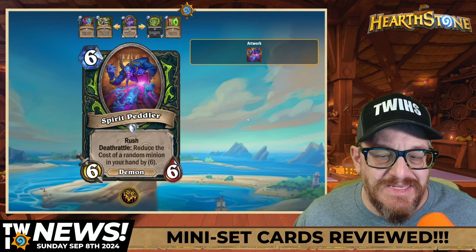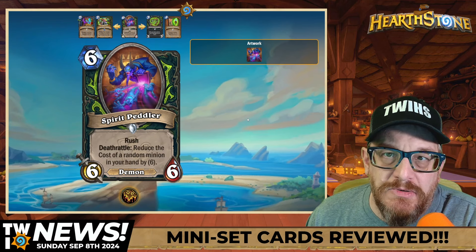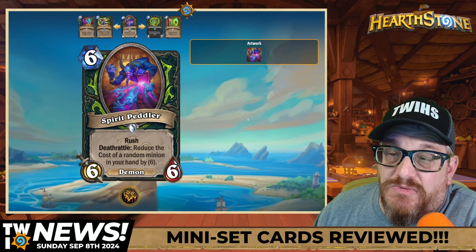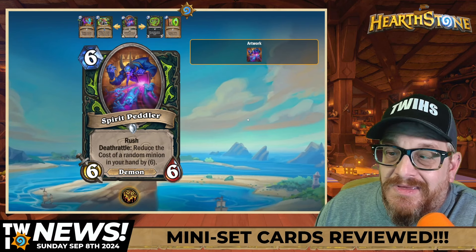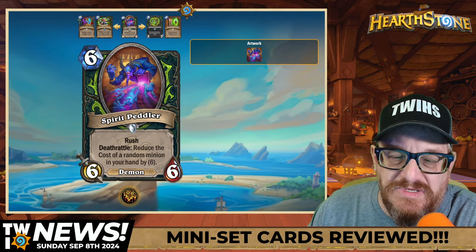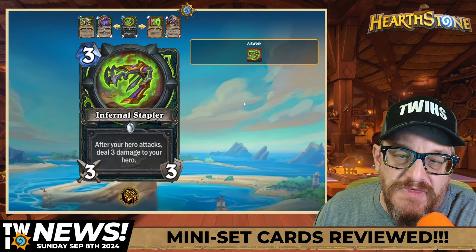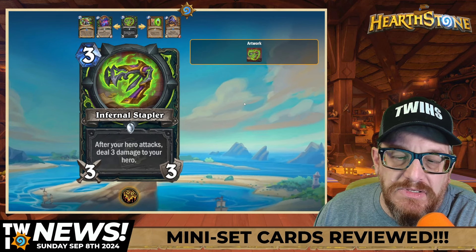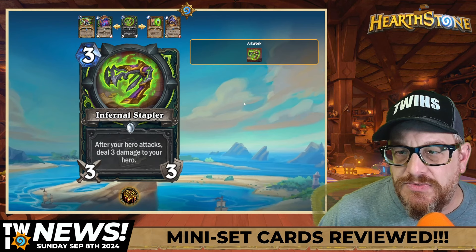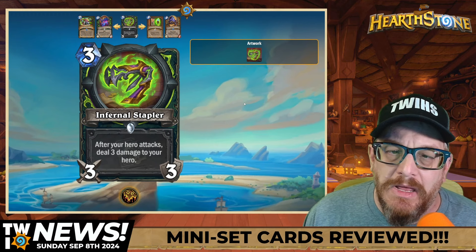Six mana six-six Demon Spirit Peddler: Rush, Deathrattle — reduce the cost of a random minion in your hand by six. There is a big Demon Hunter and a Shopper Demon Hunter, but random makes random things do random things. Six mana six-six with Rush will kill something your opponent has on board — we'll see. Three mana three-three Infernal Stapler — this is a weapon — after your hero attacks, deal three damage to your hero. I don't get it. There might be some sort of pain synergy where you're damaging yourself on Demon Hunter — we need to wait and see.